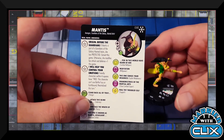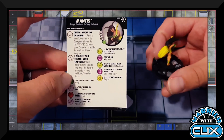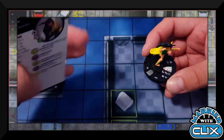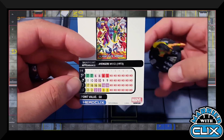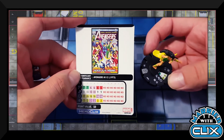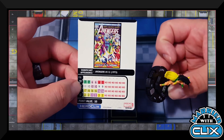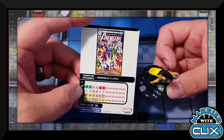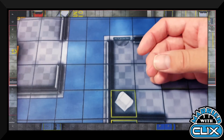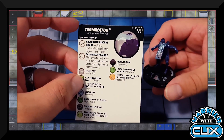Now hitting the rare slot. Figure 031 is Mantis with Avengers, Guardians of the Galaxy, and Martial Artist keywords. She has Origins Guardian — Guardians team protects Outwit, non-Guardians gets plus one attack and defense. Her trait 'I Will Help You Control Your Emotions': friendly characters within four squares can't use Battle Fury or Earthbound/Neutralize this turn, so they can fly if Earthbound would stop them. At 50 points, great in close combat in sealed if not part of a Guardians theme team.